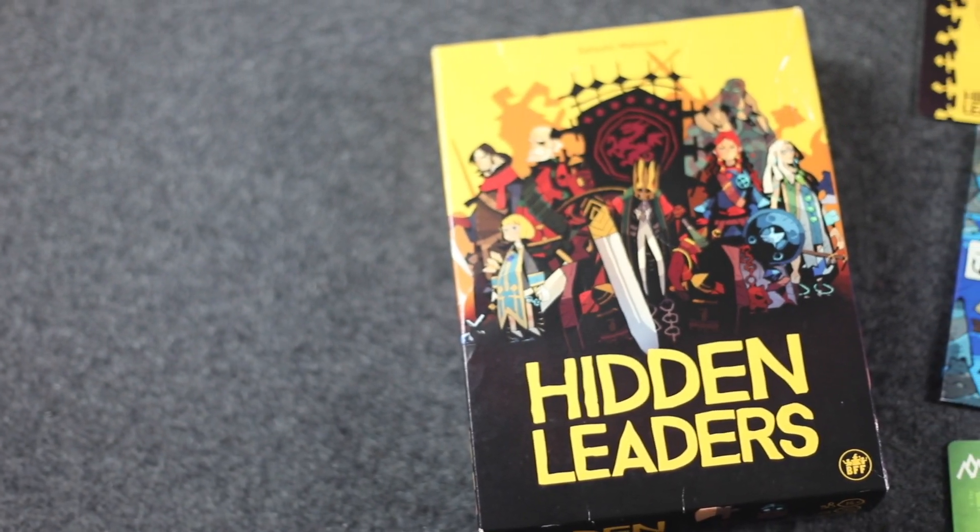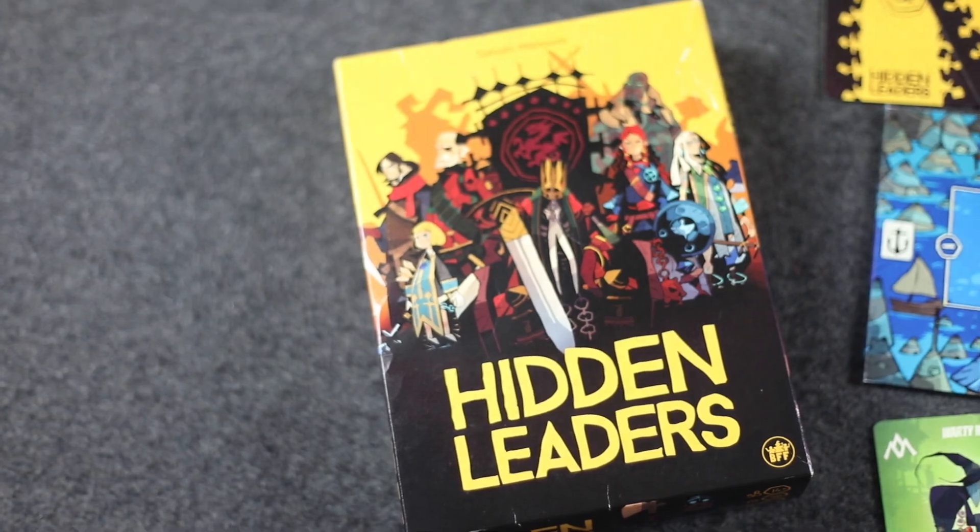Hi everyone, my name is Monique. And I'm Naveen from Before You Play. Today we're going to be teaching you how to play a game that is currently on Kickstarter called Hidden Leaders. This one's published by BFF Games and it's designed by three different designers: Marcus Muller, Andreas Muller, and Raphael Stalker. It's a two to six player social deduction game with hidden roles also.